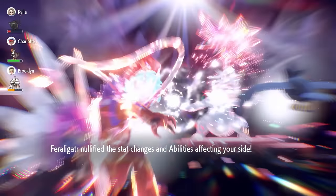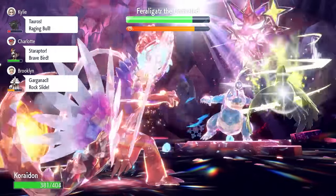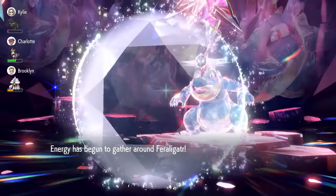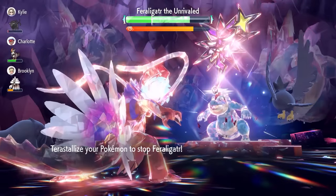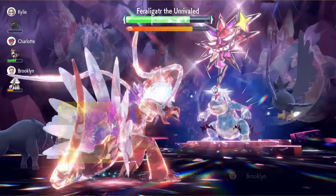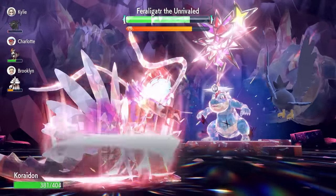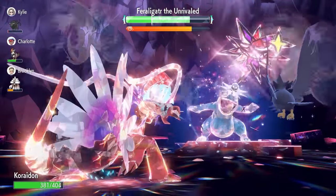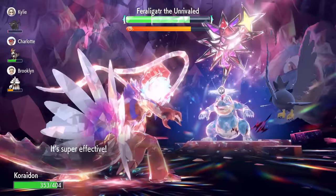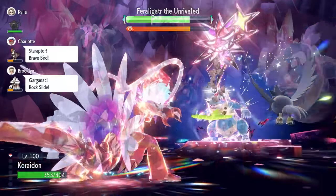Now we can start using Bulk Up. Feraligatr isn't going to nullify its stats on its side of the field for a little while yet, so it's still hitting for not very much damage — just firing off Ice Punches. Sunny Day has left the field, but we start going for those Bulk Ups, boosting our Attack and Defense by one stage each time, aiming for plus six.